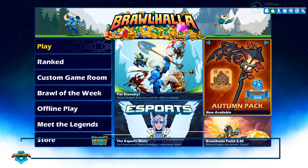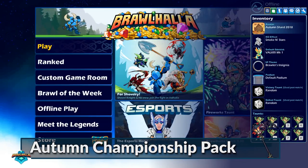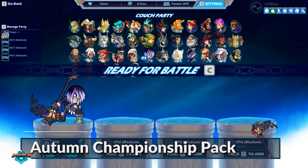The Autumn Championship pack is now available. You'll receive 300 Mammoth Coins, an Animated Autumn Avatar, and an Exclusive Weapon Skin.